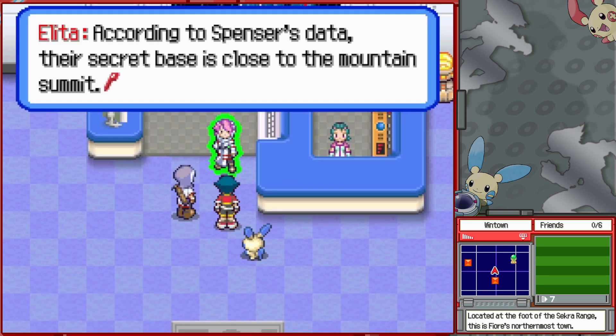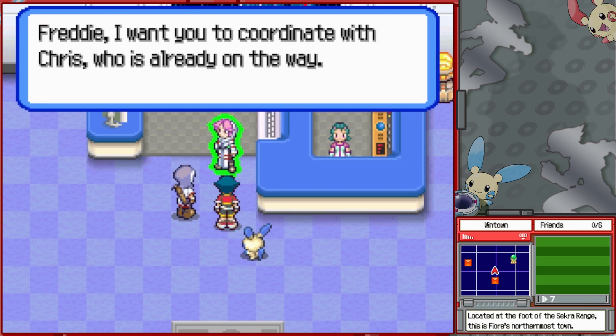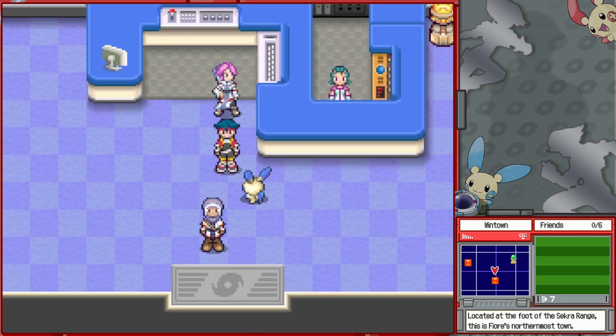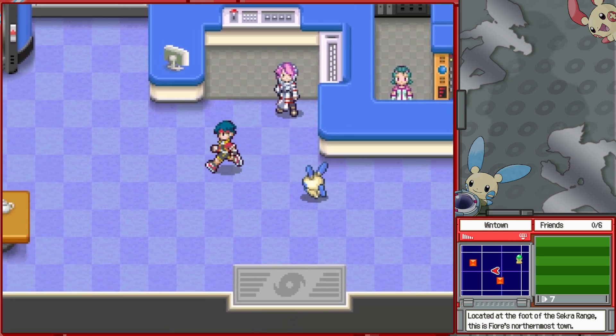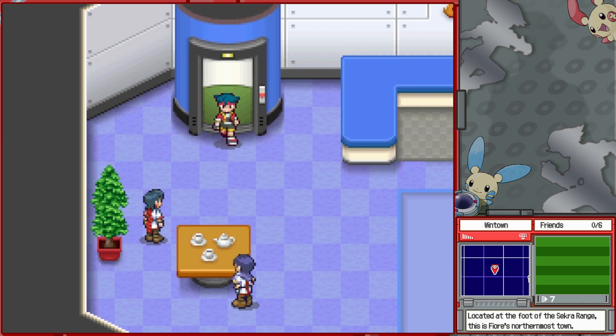According to Spencer's data, their secret base is close to the mountain summit. Freddy heads out to coordinate with Chris. Kyle is told to head for the secret base when ready, and it might be a good idea to confer with the rangers upstairs for advice. The other rangers haven't had too much to say, but it's worth a shot.